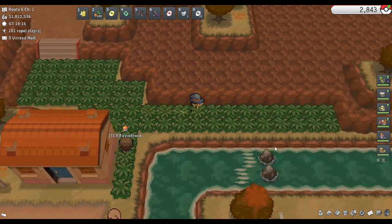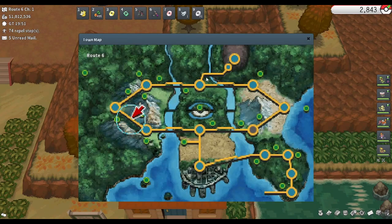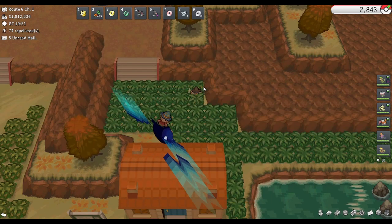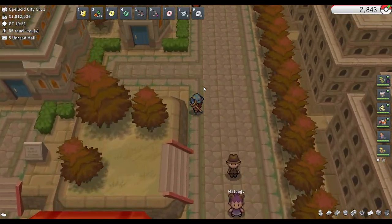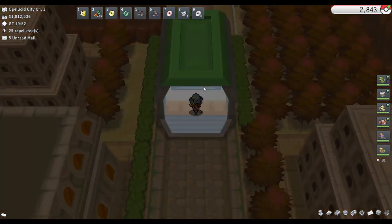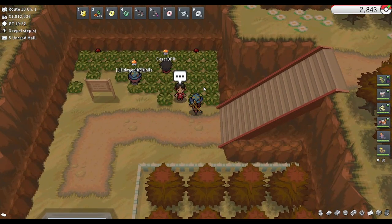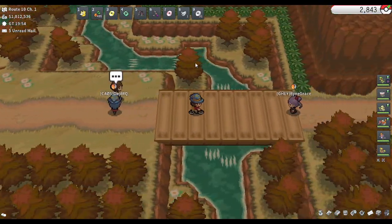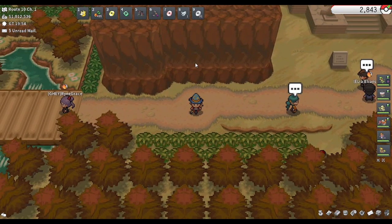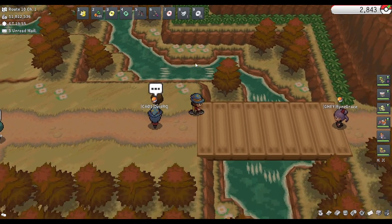I do not think the dark grass will have Audino in it, but it's here if you want to check it. The final location will be Route 10, just north of Opelucid. The Pheno here is generally in this first patch of grass just to the north right here. There are other patches of grass where Phenos appear on this route. Occasionally you'll see a Pheno down in this patch as well, and I'm not certain if Phenos will appear in the dark grass to the north here.